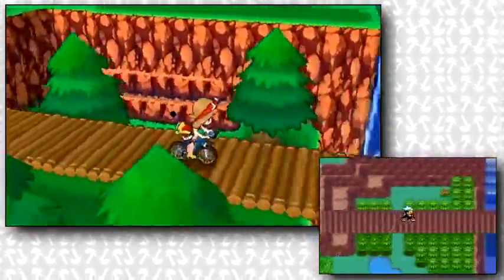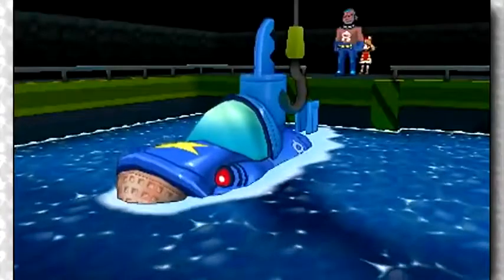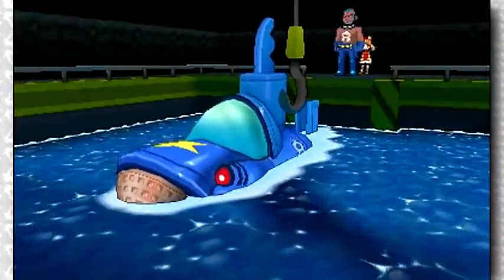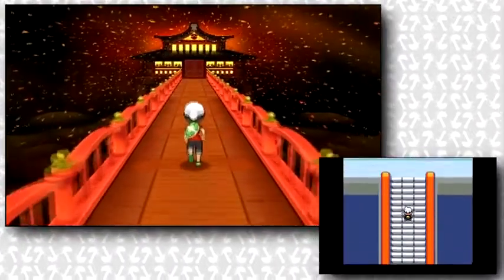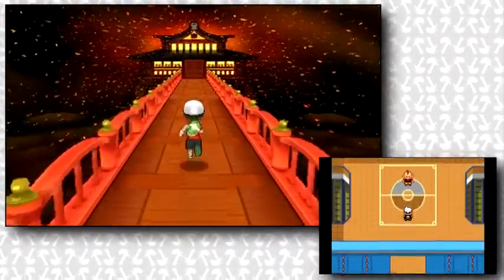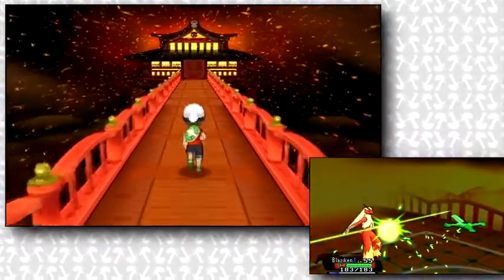We then get gameplay of the player riding along the bridge by the waterfall in Route 119, and the Team Aqua admin sending off a submarine which now has a design based off Archie's signature Pokemon, Sharpedo. We then get gameplay of the player running across a bridge, which is likely the bridge passed before fighting Sidney of the Elite Four, just because of how closely it resembles the background when fighting Sidney and how it fits in perfectly.